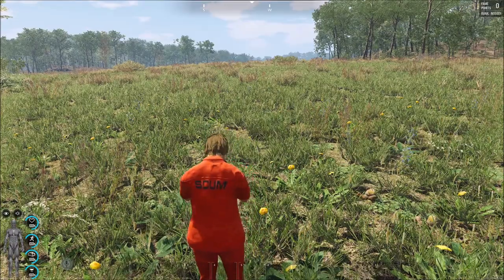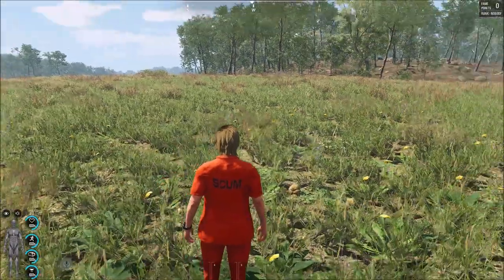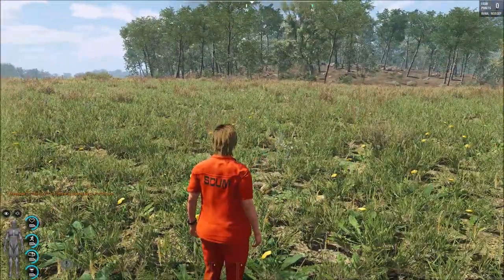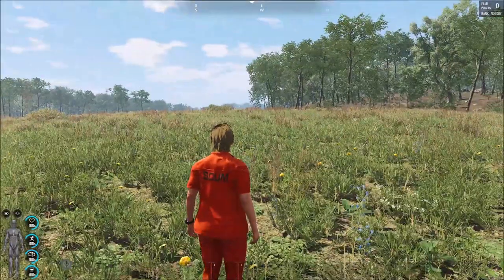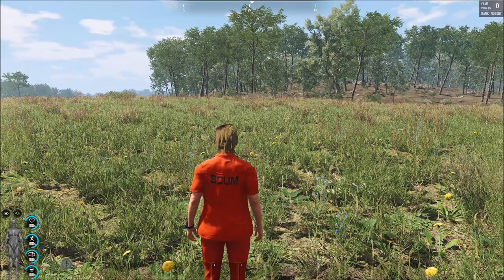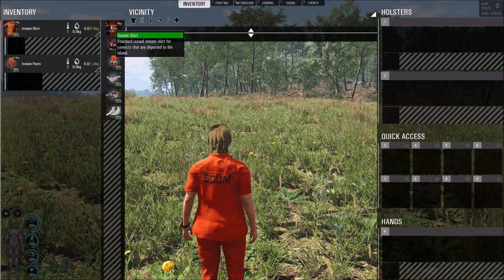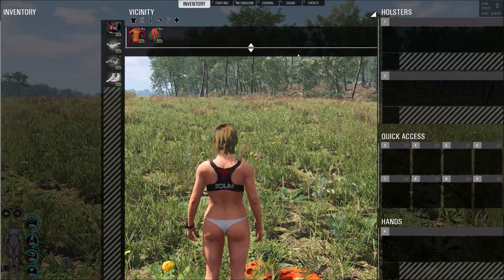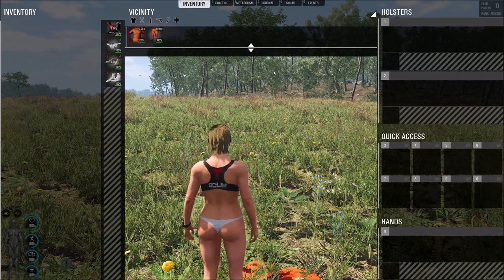Now that we've covered the game controls and basics of SCUM, let's get into actually playing it. The first tip concerns the red prisoner SCUM outfit you get when you spawn. If you're playing multiplayer, my first tip is to lose that orange clothing — it's very bright and makes you very noticeable to other players even from a distance. To remove items of clothing, hold Tab, go to inventory, and either double click clothing to put it on or off, or simply drag it onto the ground. The vicinity area also represents what is on the ground around you.